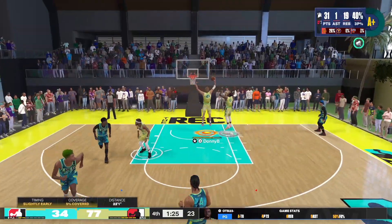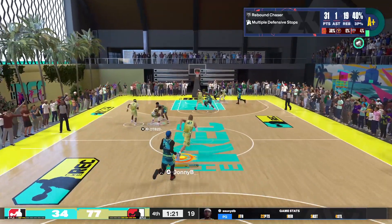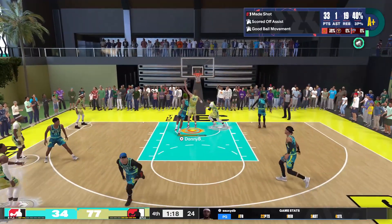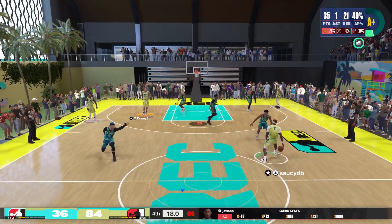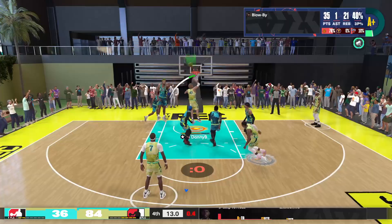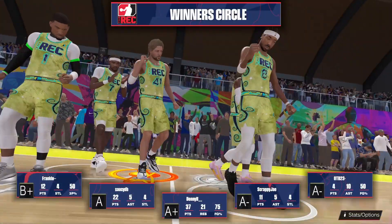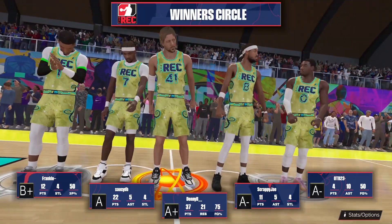It's the fourth quarter and I'm sitting on 31 points, so we're just stat padding at this point. We get the rebound, quick outlet to Omar so I can run the floor. Omar sees me and that's just an easy dunk — you got to keep things simple sometimes. Just like that I have 35. Darius dribbles the clock down, hits me in the corner, I still attack the basket. Look how high above everyone I am because I'm 6'11". I finished with 37 points, 21 rebounds, shooting 75% from the field.